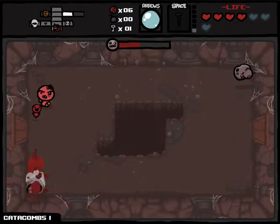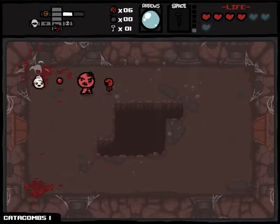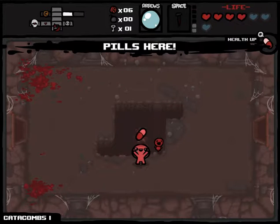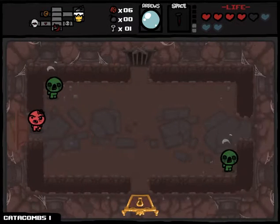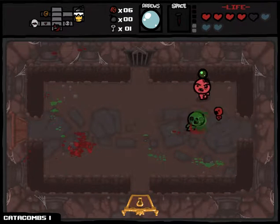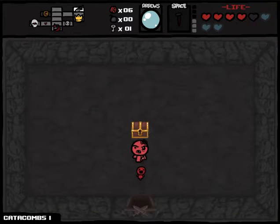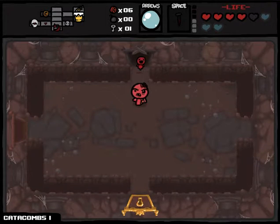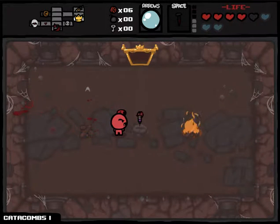I grabbed Sister Maggie because of the extra shot — you can see I'm firing two shots because the sister fires one too. Another health up — I'm back to five hearts already. The devil room is where you trade hearts or soul hearts to grab an extra item.